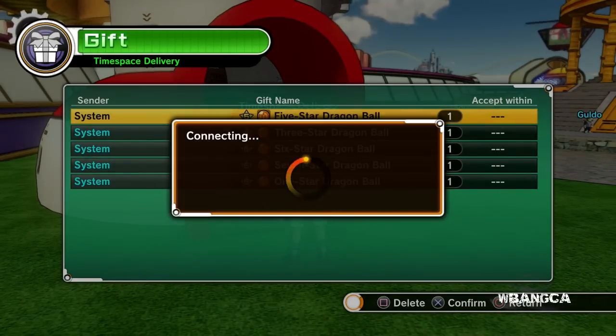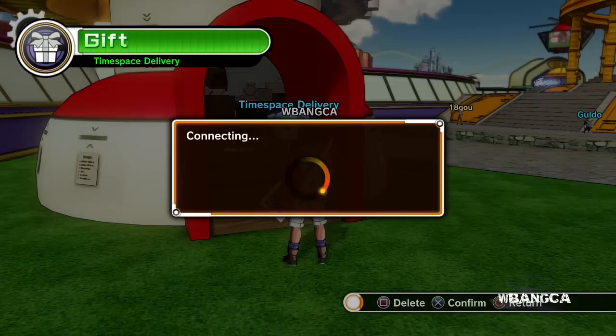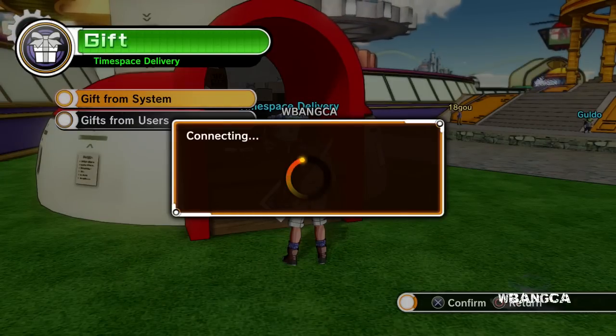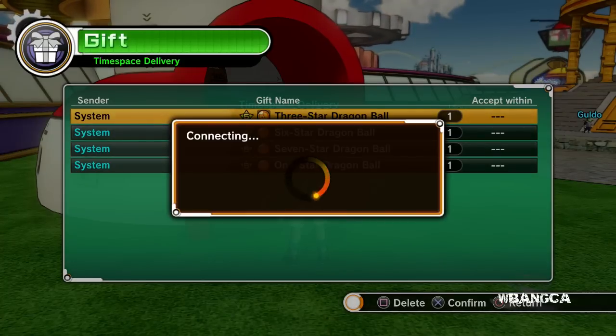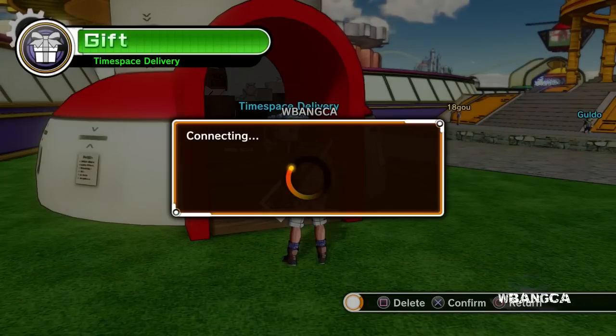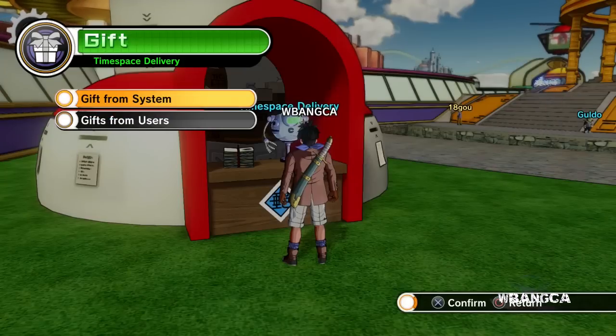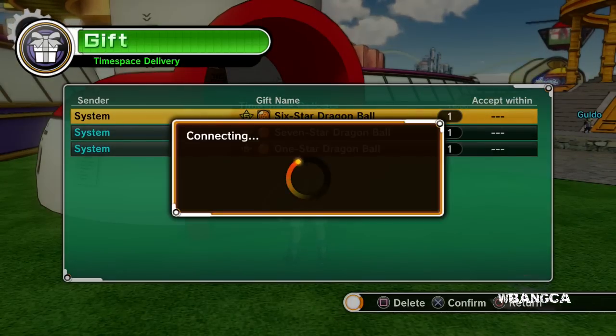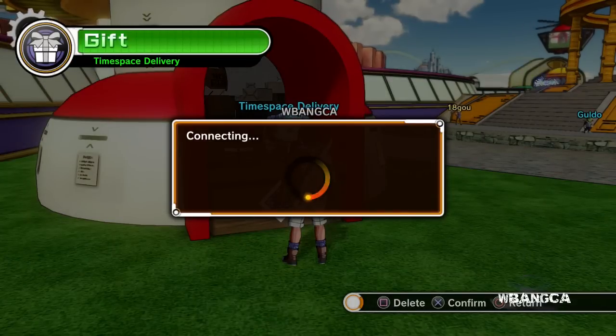We're picking up all the Dragon Balls, gonna activate it and see what happens. This is my first time doing it. I know that some players already activated the Dragon Balls — it's just that I've been super busy, that's why I haven't been able to activate it. After I beat the game I was like, yeah, maybe we'll do the side quest later. And then later became later, and then it became even later, until now.